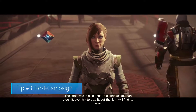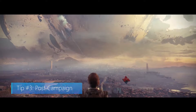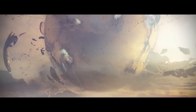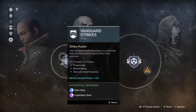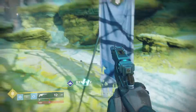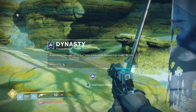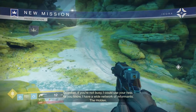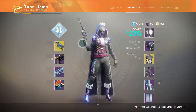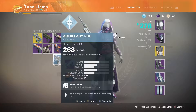Tip number three: post-campaign. We're about to hit some spoiler territory, so be warned. Like the first game, the meat of the game takes place after the campaign. This is where you can take on strike playlists, which are longer-formed missions to expand and earn higher gear. Each planet has their own story too, so you can head back and finish the stories you started in the campaign while earning some amazing rewards. There may even be some exotics waiting for you, but if you do plan on taking this on, be sure to save five rare or legendary scout rifles. You'll be thankful later.